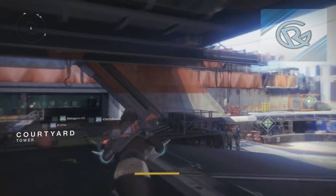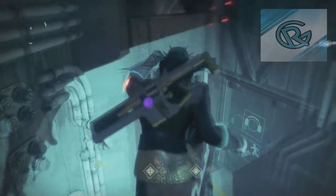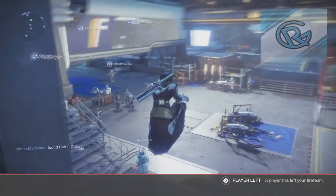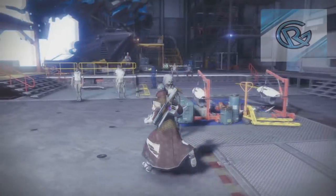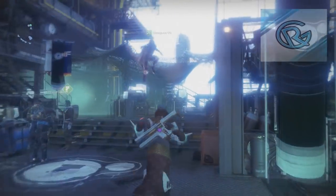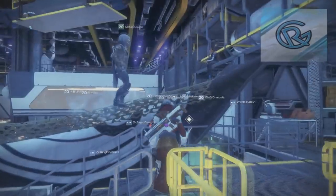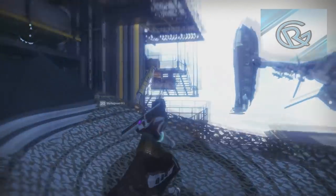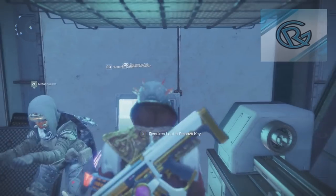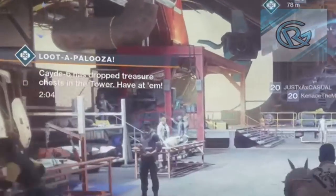So when you completed the raid and got Kallus taken out, it dropped a Loot-a-Palooza key — that's correct. After I went to the tower I looked up a video and was scouting around. I posted a comment on someone's channel and they said it's up by the NPC. I came over here and ended up finding it — this is where you put the key that I got from the raid. After I did that it triggered the public event in the tower for everyone to get a chest.